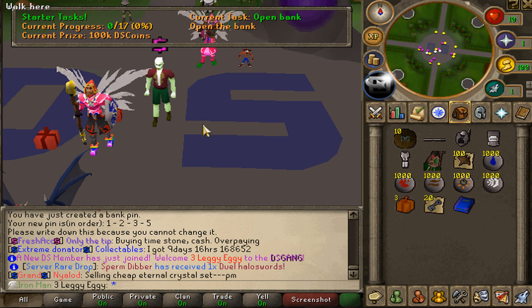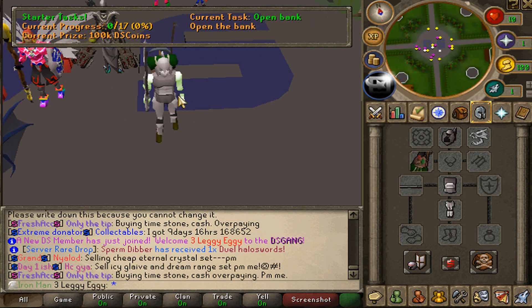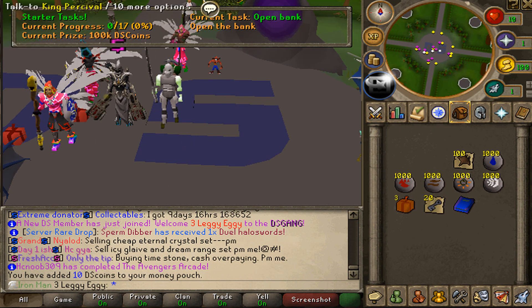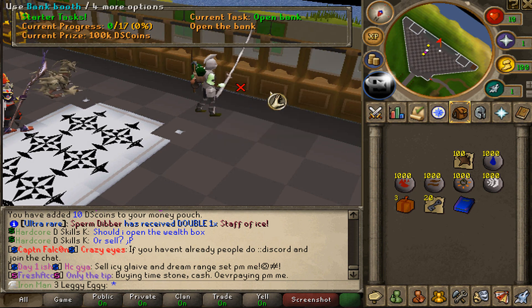Jumping right into the world of Dreamscape, we get ourselves our Iron Man set, the Iron Man sword which is actually massive, as well as the Hiker backpack. One of the first things I'm going to be doing on this account is definitely the starter tasks. You get a lot of DS coins from completing it, which you can use to get some really good boosts from the shops. First one is to open up the bank real quick.